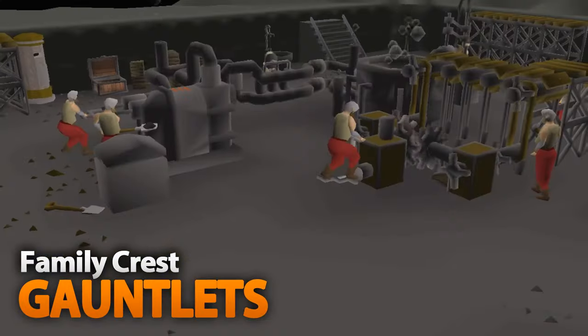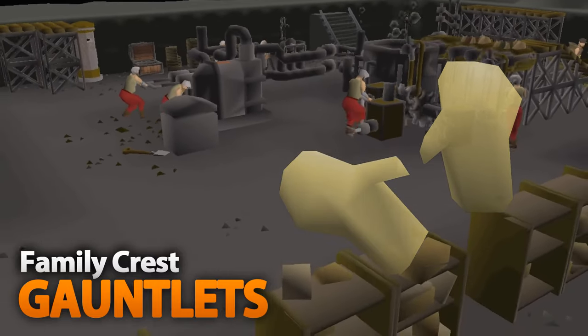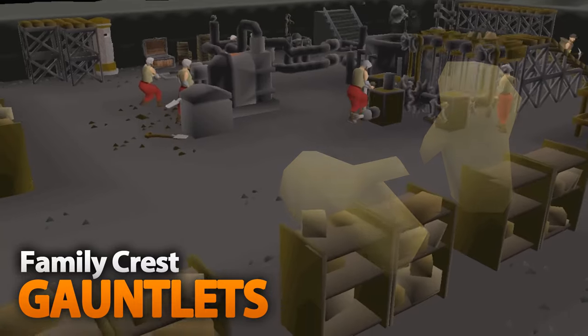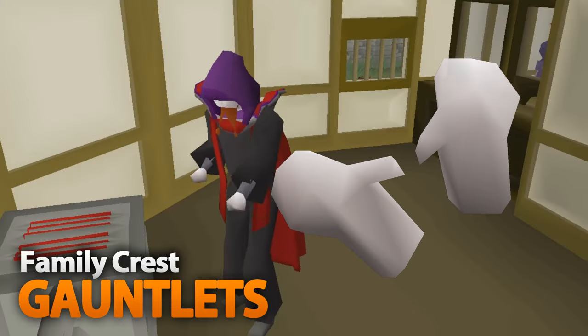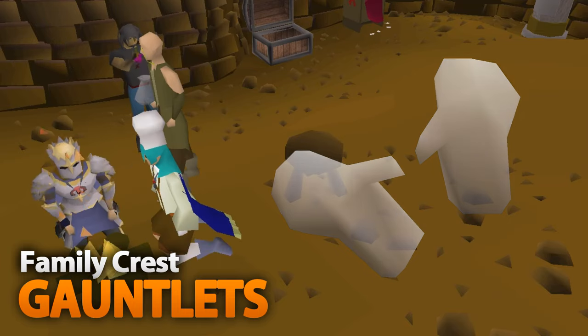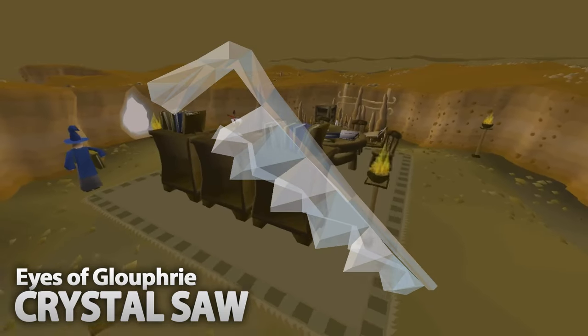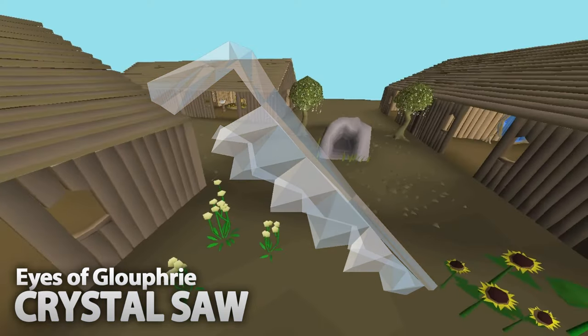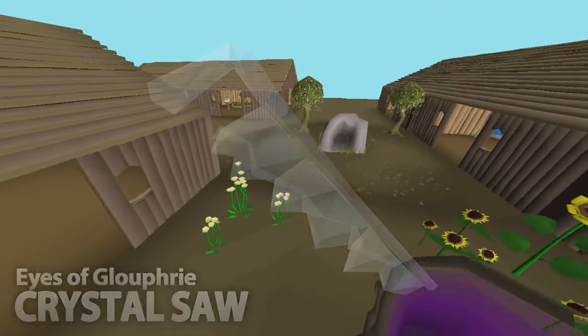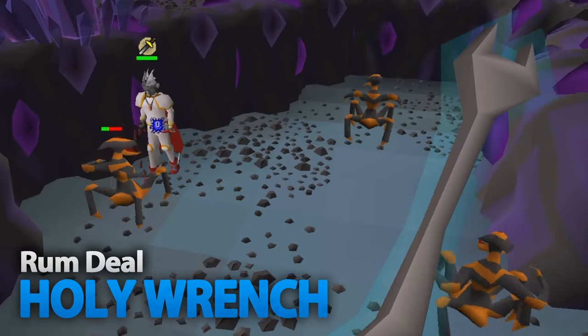Completing the Family Crest quest gives you two very important gloves. Goldsmithing Gauntlets double the amount of experience you get from smithing gold bars, and they're used to get the maximum XP rates at the Blast Furnace. Cooking Gauntlets are a must if you choose to cook fish through to 99, as they lower your burn rate significantly. Next is Eyes of Glouphrie, which rewards a crystal seed that can be made into a crystal saw, giving an invisible +3 boost in Construction.